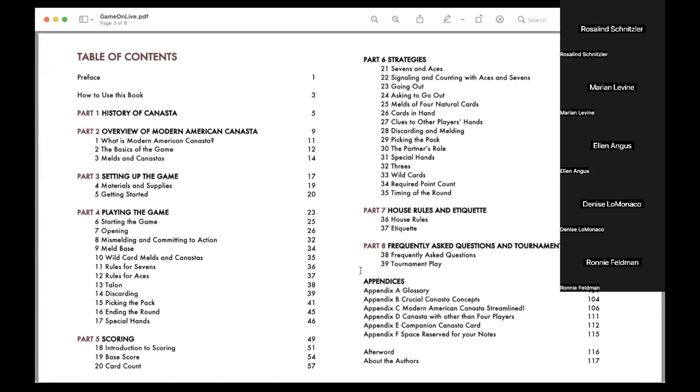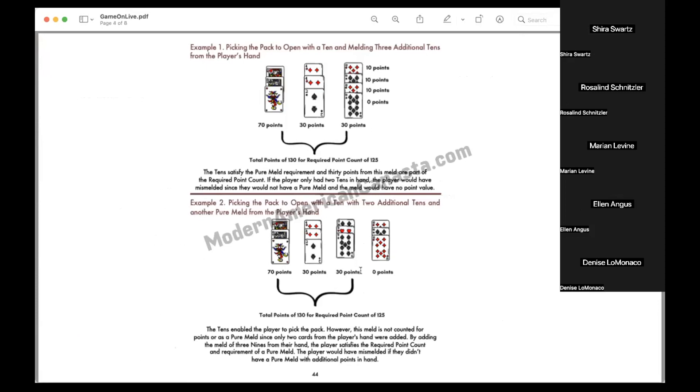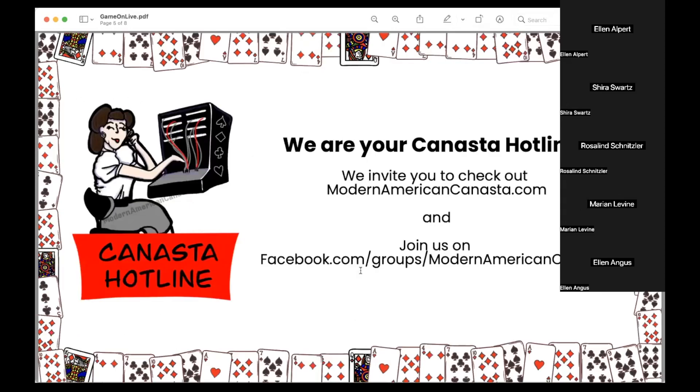If you're just learning, we have all the rules, shortcuts, tons of appendices, and amazing visuals. If you already know how to play, we have 14 chapters to improve your game. Similar to Mahjong questions like 'can you use a joker in a pair,' we get questions like 'when can I pick the pack to open.' We have really good detailed visuals to explain complicated questions. We want to be your Canasta hotline and build a Canasta community like we've done for Mahjong.